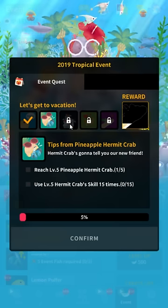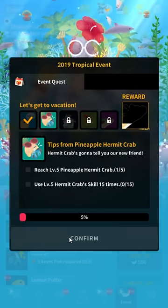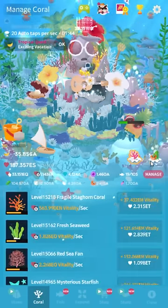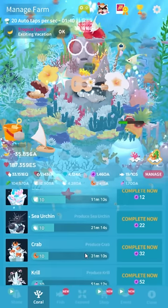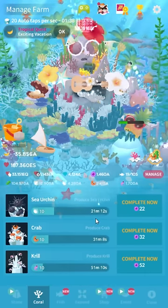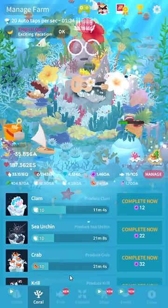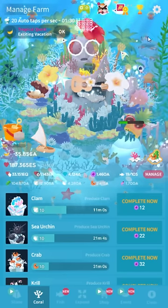Next you need to harvest 150 crabs from the farm. Auto harvest usually does not count for that. They also reduce the timers in this event for farm materials — crab used to be two hours I think, and now it's like 45 minutes. So just harvest crabs 15 times from the farm.